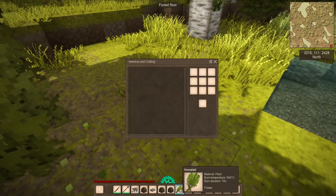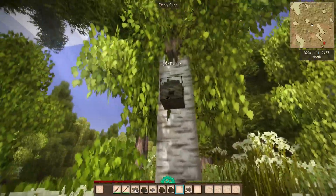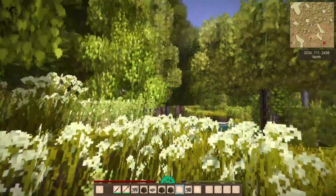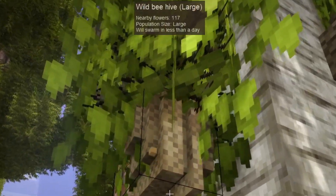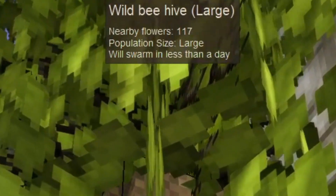To speed up the process, gather a ton of flowers and put them all around the beehive. Check in a few minutes to see if it notices all the new flowers you've planted, and wait for the bee population to grow large so they will relocate to your new empty skep. With enough flowers, it's going to happen in less than a day.